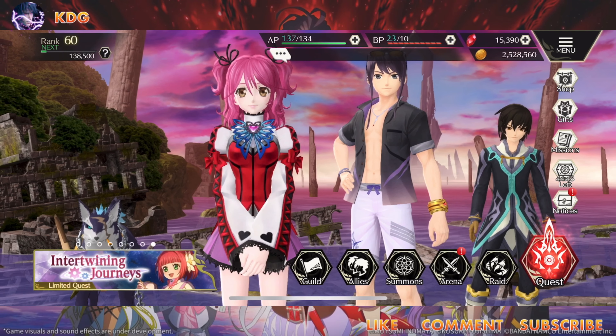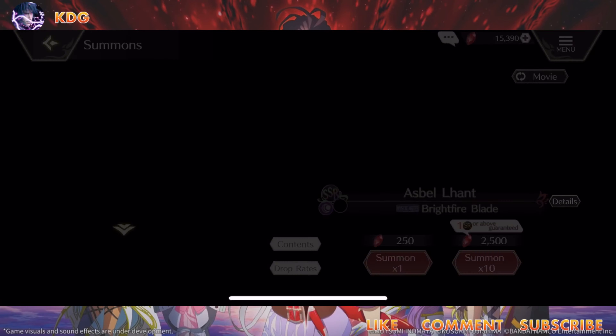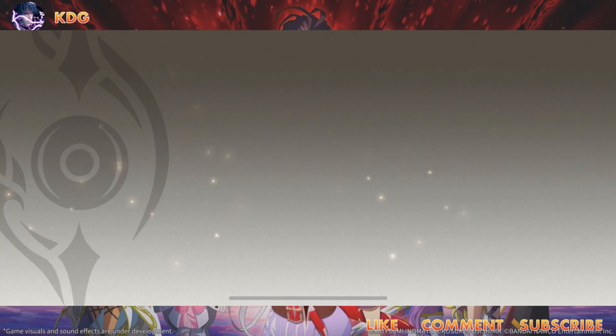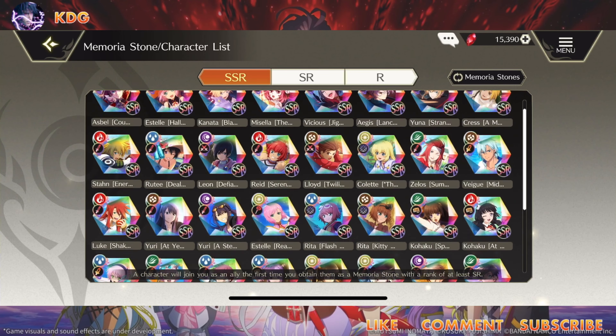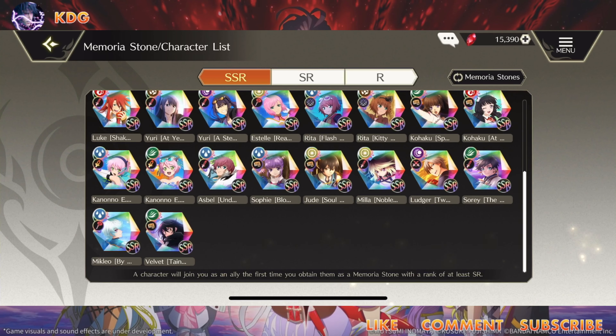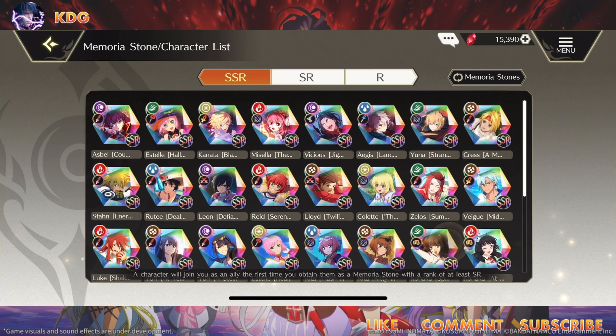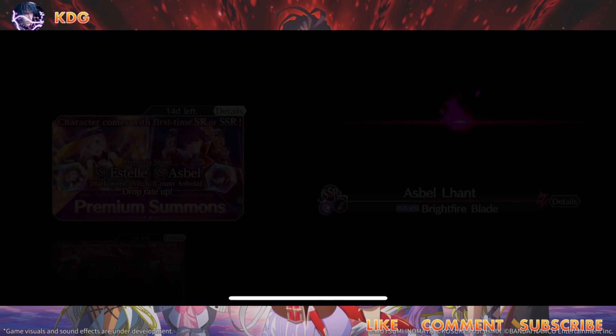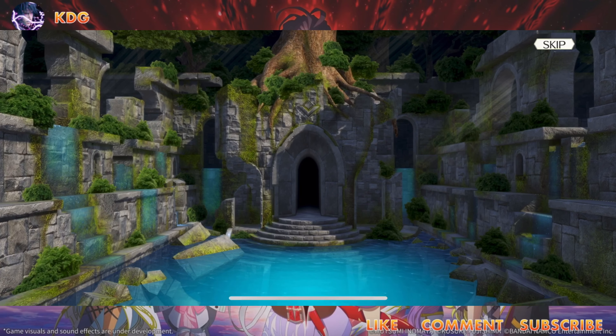Alright, let's get into the summons. I've got 15k gleamstone. Going to premium summons for Estelle and Asbel. Looking at the pool - we've got a good number of new SSRs to pull for. Colette's in there, that's new. Asbel and Estelle are at the very top. I could use more regular Estelles and I didn't get Micleo either. I can use just about every one here that I don't have maxed out. Let's get into the summons.